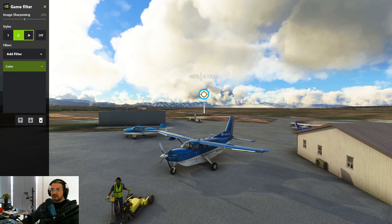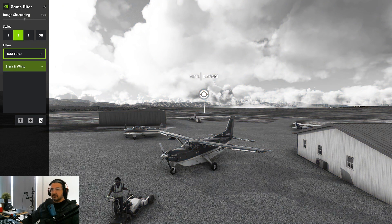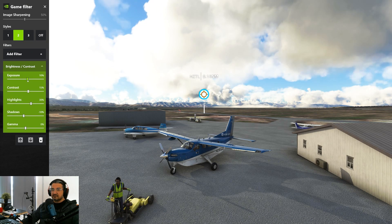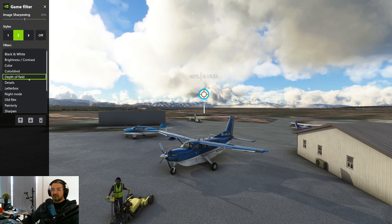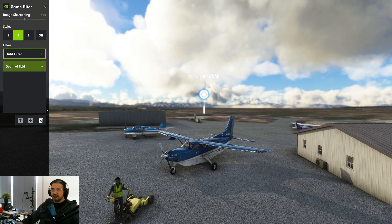We can also play with other filters. Obviously you can turn to black and white if you wish. We can also change the brightness and contrast — enhance the exposure, contrast, highlights, and so on. You can also do something like Depth of Field where you get a bit of blur to the back and more sharpness in front, giving you that depth of field look.